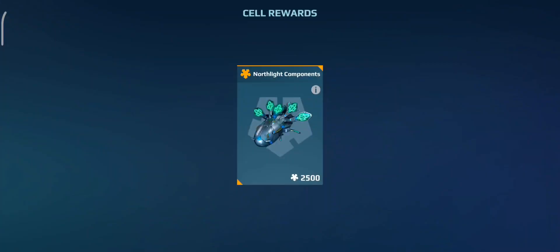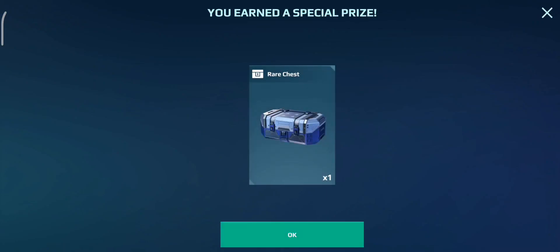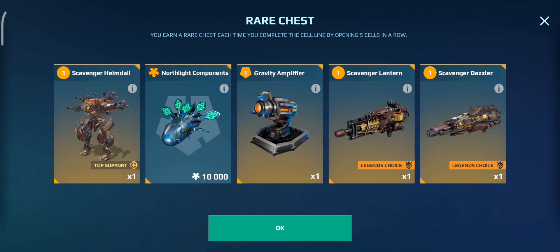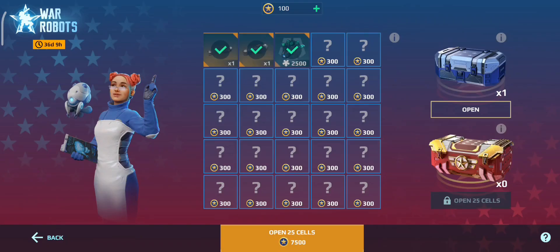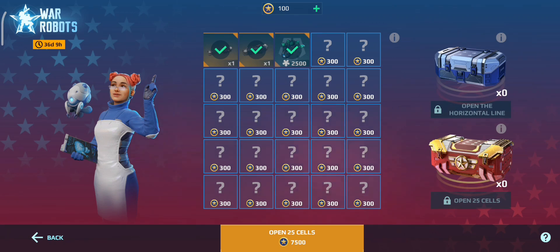I actually do have one more of these from Operation D, so I'll go ahead and open that quickly. It's only Northlight components. Wait, how have I got a rare chest? I didn't open the row. Look, it says five in a row - I'll take it. Oh, it's even more Northlight components - that's actually so annoying.